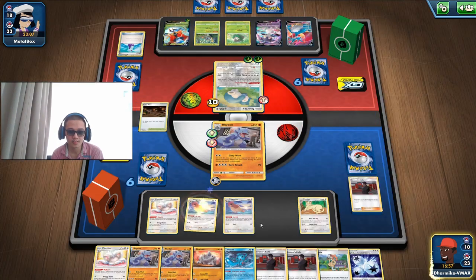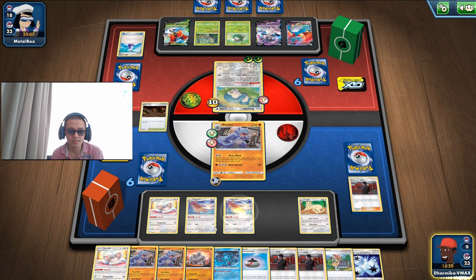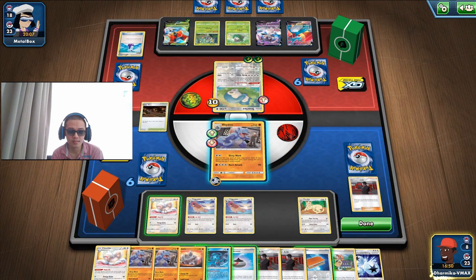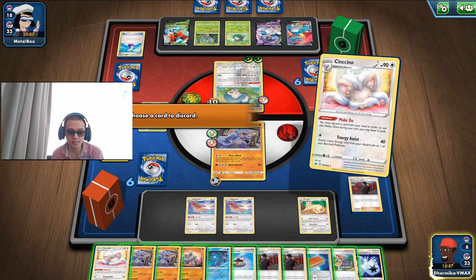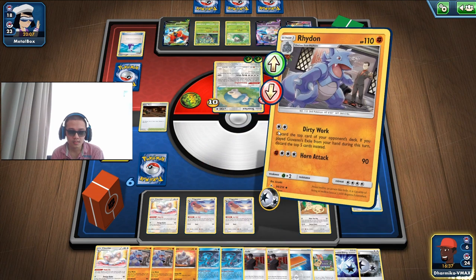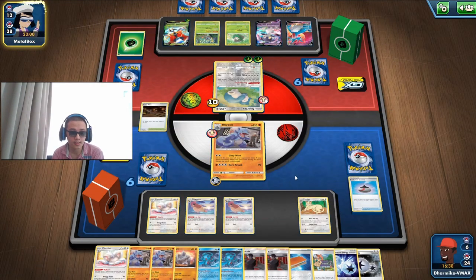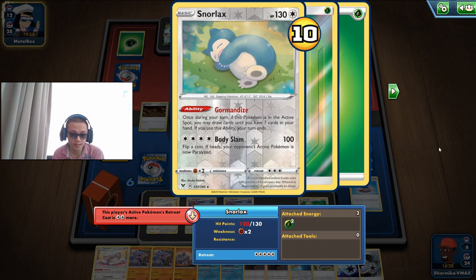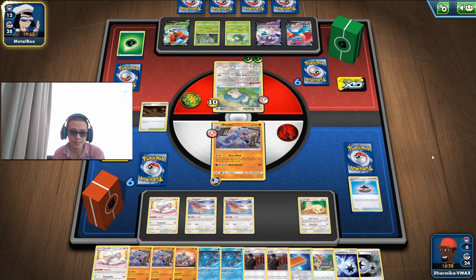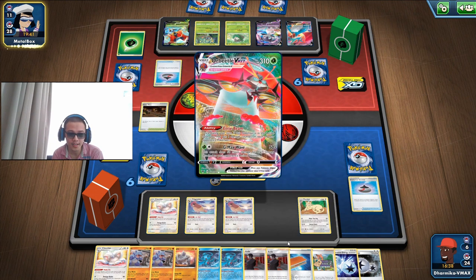They have a 4 energy attack cost — if they have a Twin they get to use Body Slam for 100 and a possible paralyze. We only need to do two more Dirty Works with Exile. We even have a Paw Pad — wow. We have three Exiles and a Paw Pad in this game, along with three Pidgeottos, two Cinccinos, two Rhydons in the deck.